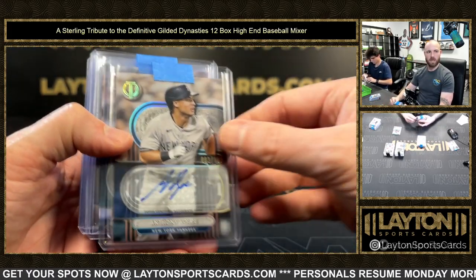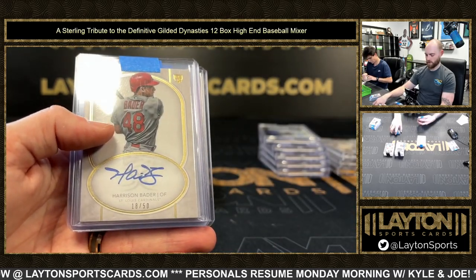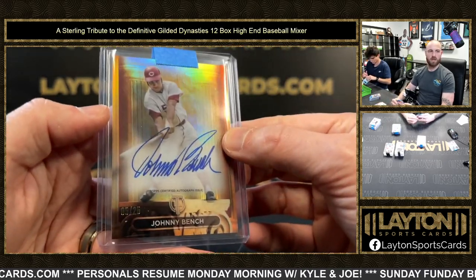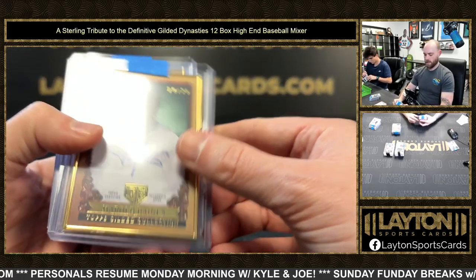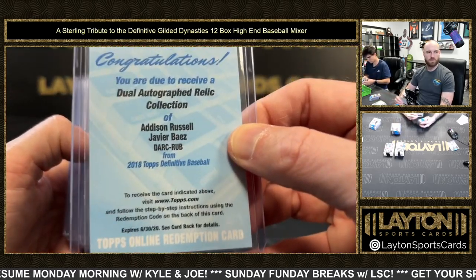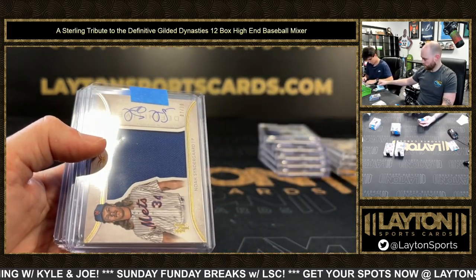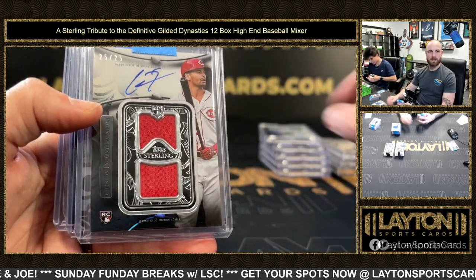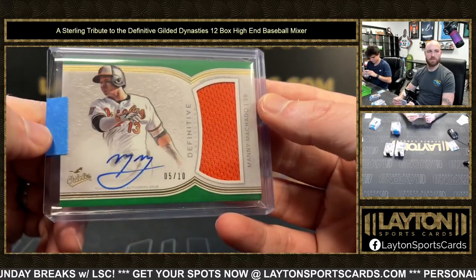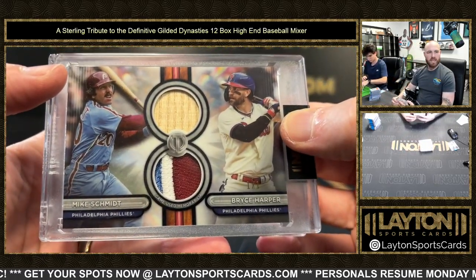Autos here - we got Taj Bradley, Paul Conerco, Anthony Volpe, Tyler Soderstrom, Mark Burley, Logan O'Hoppe, Prince Fielder, Raleigh Fingers - Fielder was a Brewer there. Harrison Bader Cardinals, Rizzo for the Cubs with the Go Cubs inscription. Verdugo rookie Dodgers, Johnny Bench to 25 for the Reds, Harold Baines to 25 White Sox. David Wright to 10 for the Mets. Expired Redemption from 2018 Definitive, Russell and Baez, Cubs. Syndergaard for the Mets, Encarnacion-Strand, Nolan Ryan as an Angel. 3 of 10 Kyle Harrison for the Giants, Machado Jersey Auto for the Orioles. One-of-one dual relic Mike Schmidt and Bryce Harper for the Phillies.